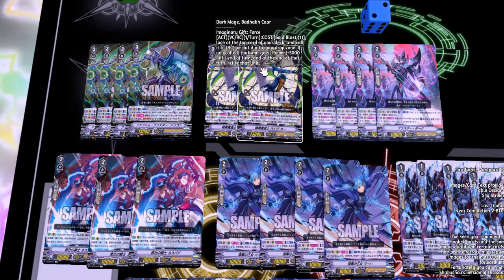The second grade three is Dark Mage Badhadul. His skill costs Soul Blast 1 — look at the top card of your deck, call it to rear guard or put it onto the drop zone. If you called that unit, it gets 5k until end of turn, and at end of turn, retire it. If you're going to activate the seal, you're more than likely always going to call something. It's a decent card and a common, so it's readily available.